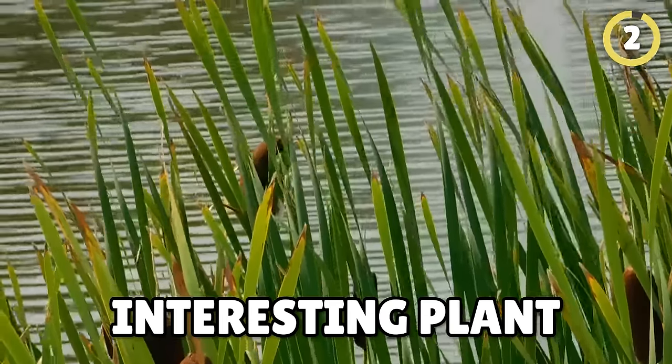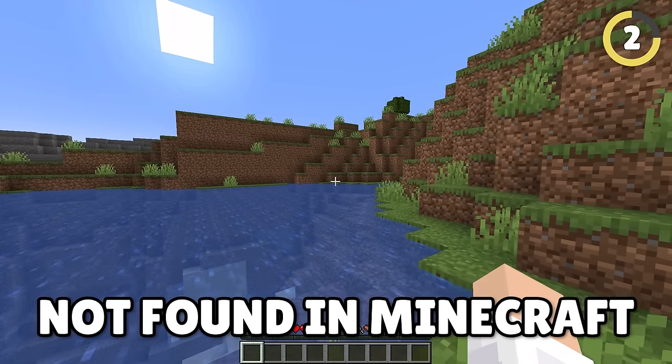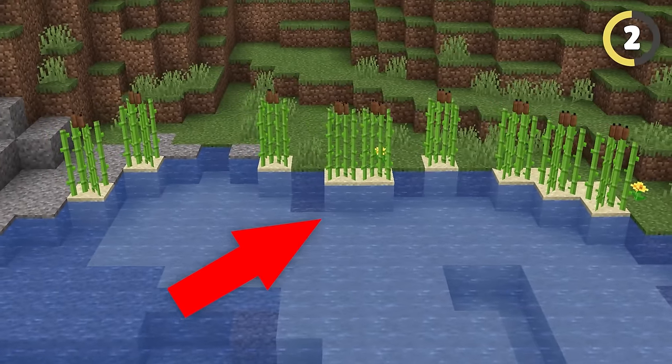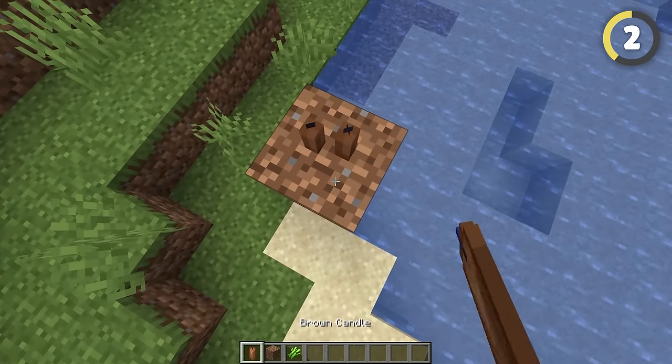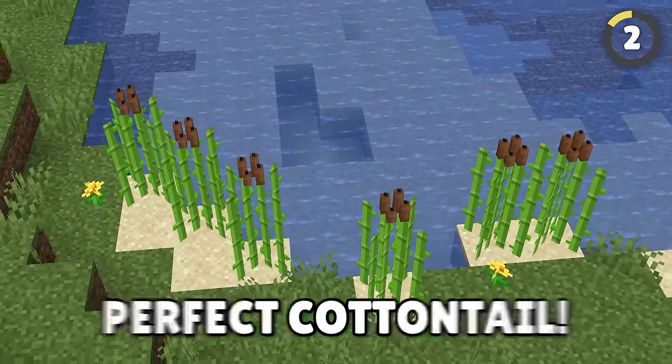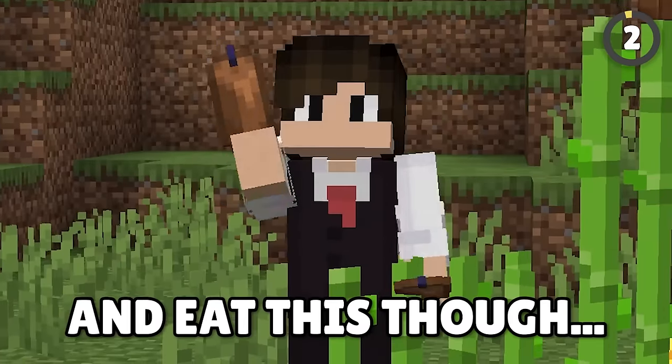Cotton tails are an interesting plant found within nature, however they are bizarrely not found in Minecraft. So you can add these plants to your pond by using this neat little building hack. Place two blocks and some brown candles on top, break the support blocks and place some sugar cane underneath, and then you have a perfect cottontail. Maybe don't try and eat this though.